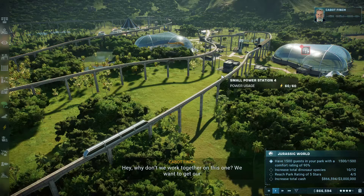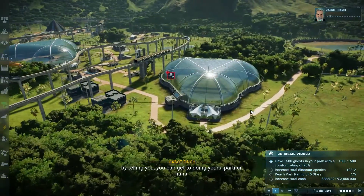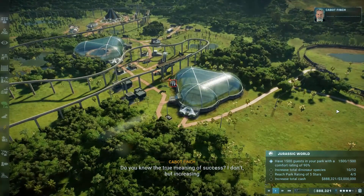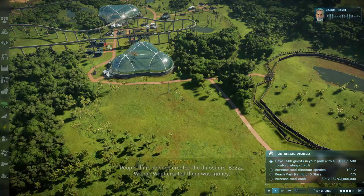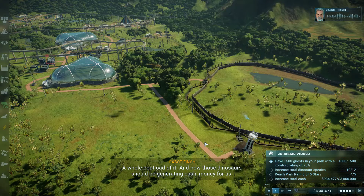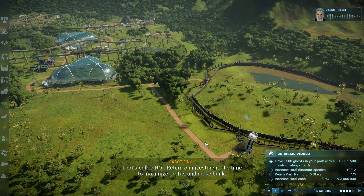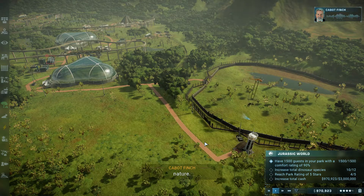Right, okay, so we've got the Indominus done. 'Hey, why don't we work together on this one - we want to get our guest count up.' 'Now that I've done my part by telling you, you can get to doing yours, partner. Do you know the true meaning of success? Increasing our park rating is probably a decent first step. What created the dinosaurs was money - a whole boatload of it. It's time to maximize profits. I call it greed if you want, I call it nature.'